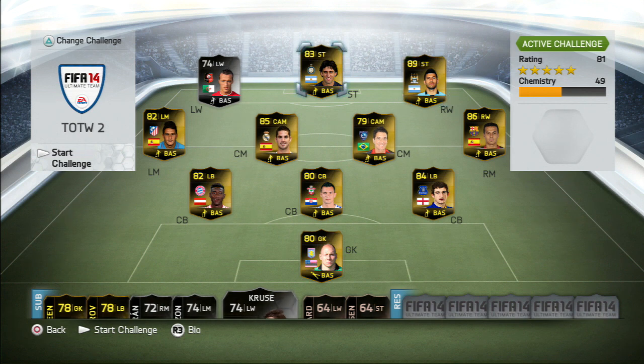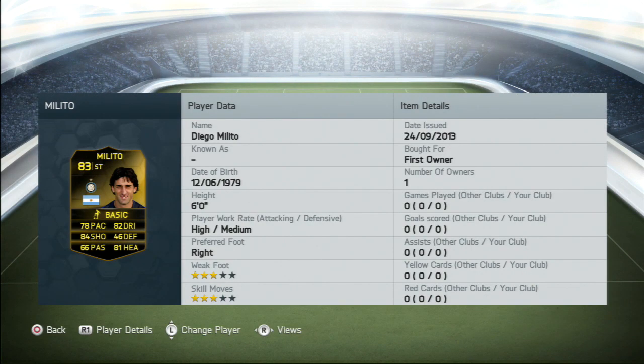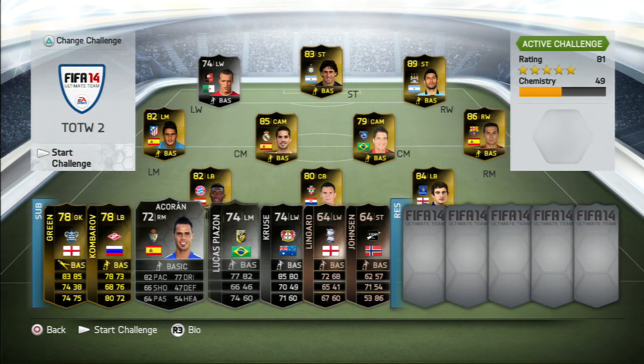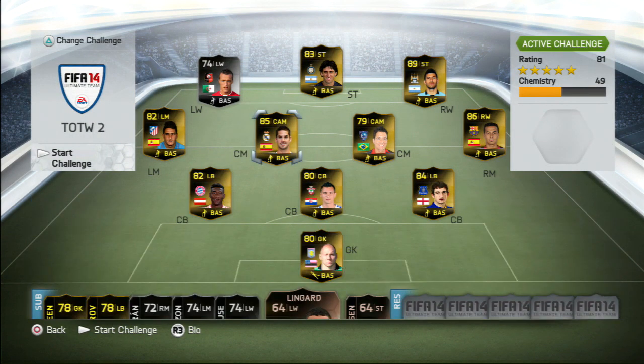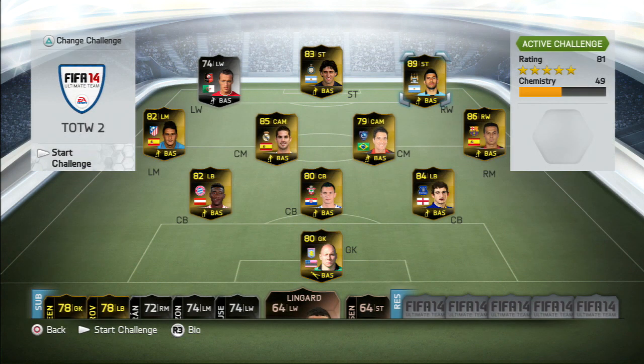An extra one you could put in there could be this Melito, because I've heard he's an absolute beast of a card. This Team of the Week is quite decent and a few of the players I'm looking forward to using, especially Aguero, and I will be buying it very shortly. If you guys wanna see a review on it, leave a comment below and I'll try my best to see how to do reviews.